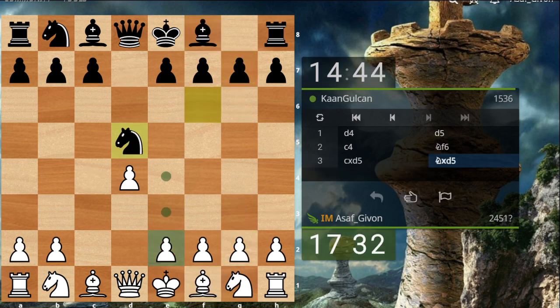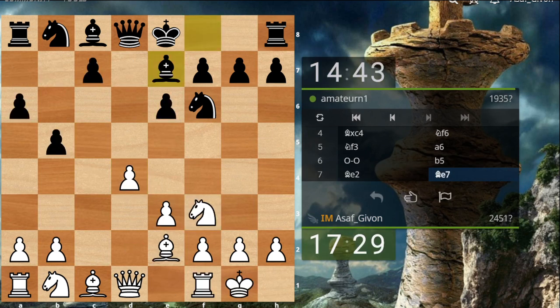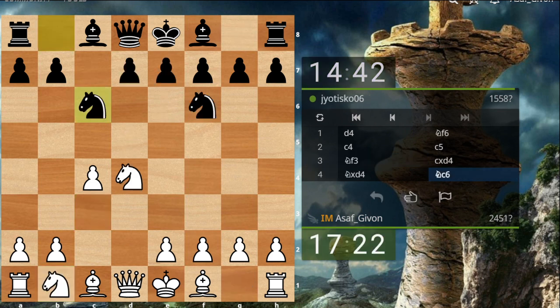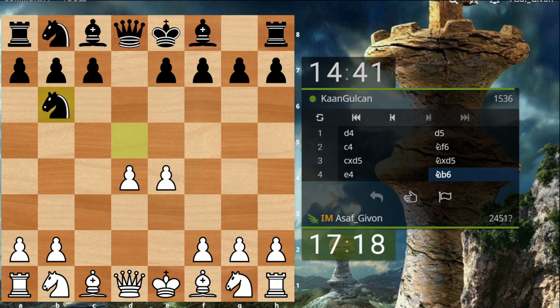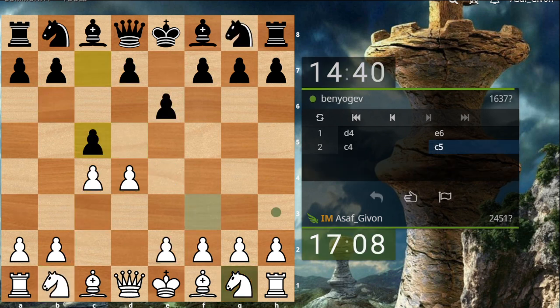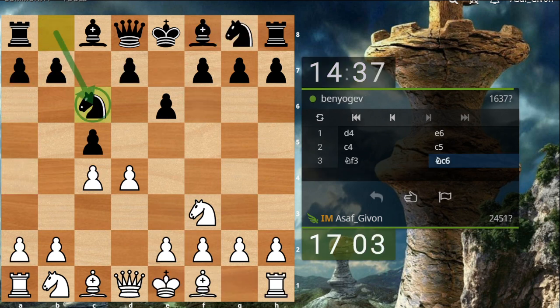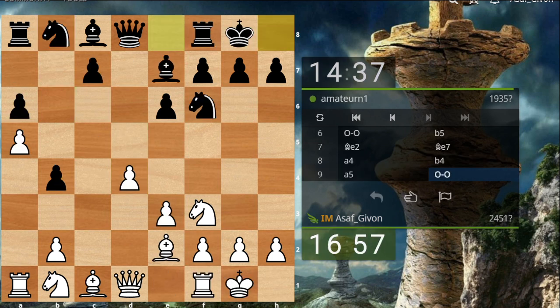We have a kind of King's Indian in that game — we'll see how it goes. Now in this position I definitely want to go a4 to create some weaknesses on the queenside. Yeah, now in this game Black chose a little bit of an inferior opening. I already see the center quite nicely; I can just develop in a very free fashion here.